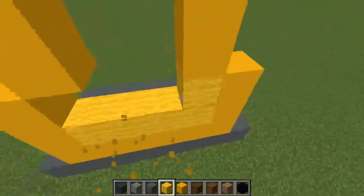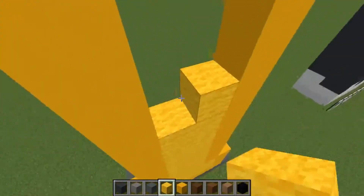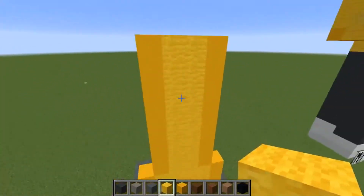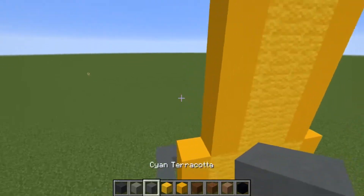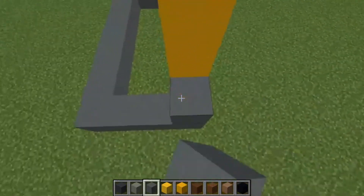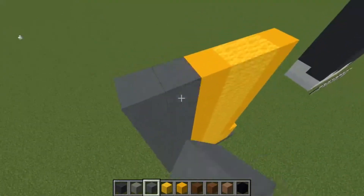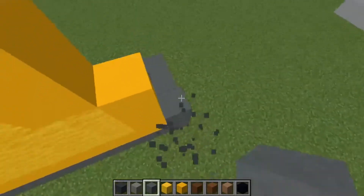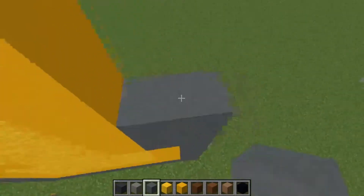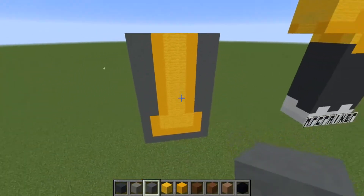I just completed a six-hour stream on Twitch, so I'm actually exhausted when I filmed this. Now this is another one of those skins that has lots of random colors — well, not random exactly, but for example it's got like five different shades of gray and three different shades of yellow.